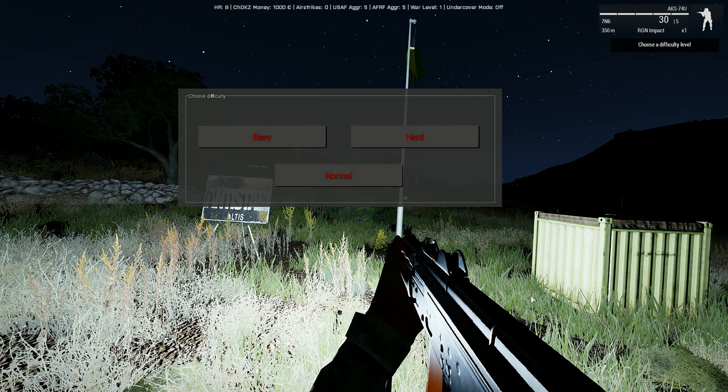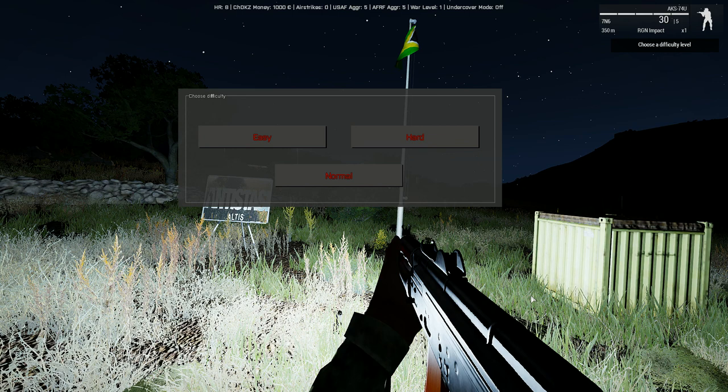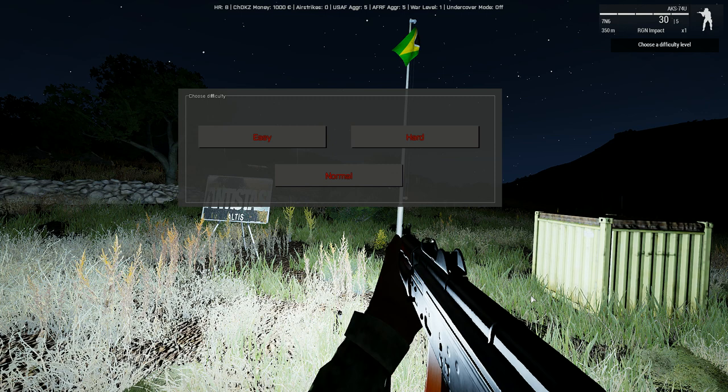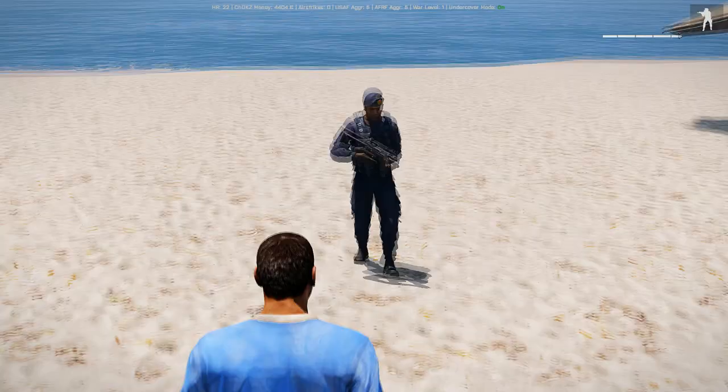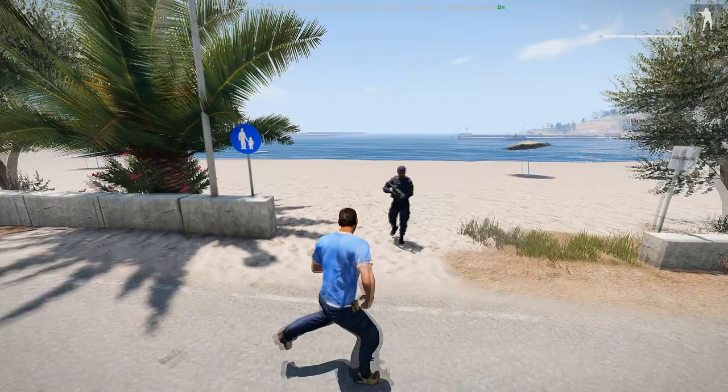When you load into the mission, you're presented with three choices. The first option is the difficulty you start on — this affects resources you start with, not the actual AI difficulty. That is controlled by what you set your difficulty to before you launch the mission file. As for actual AI difficulty in this mission file, AI skill differs between different types of units and how far into the game you have progressed.